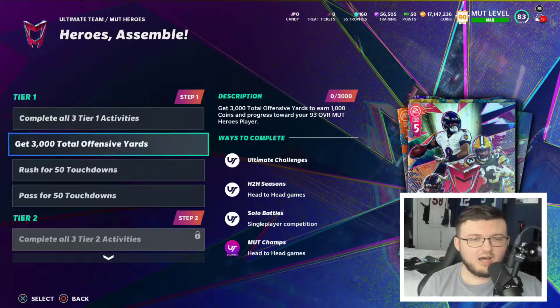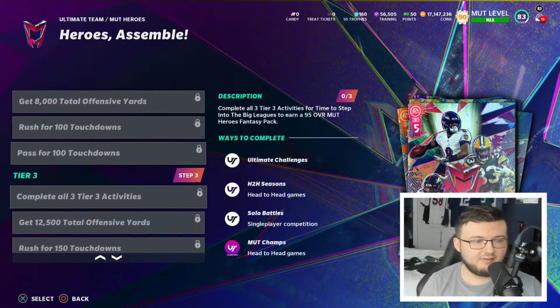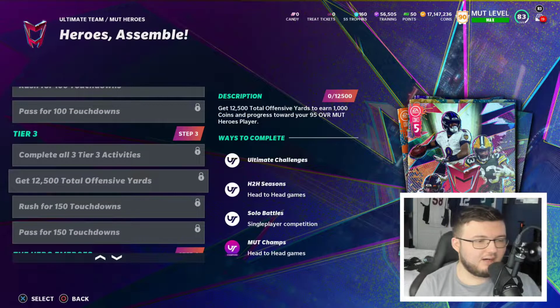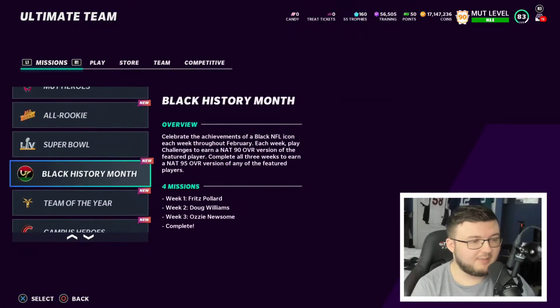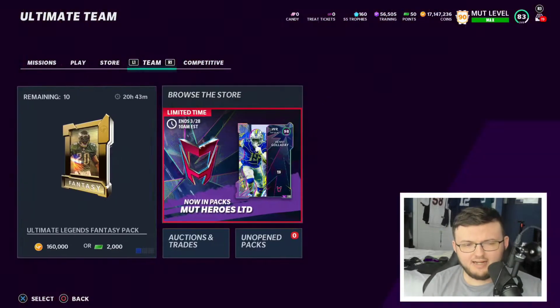The new objective list includes: 3,000 offensive yards, 50 rushing touchdowns, 50 passing touchdowns, all the way up to 150 passing, 150 rushing, and 1,250 total yards. This is actually really easy to get done — so that's really awesome by EA Sports. It's kind of interesting how EA is designing this promo overall.